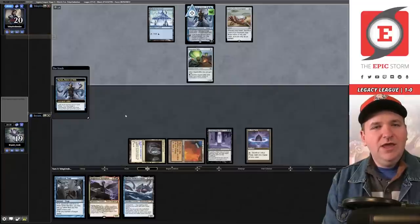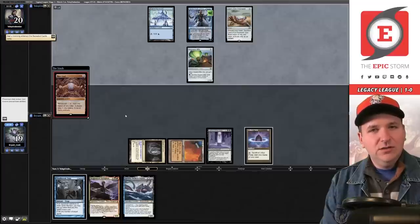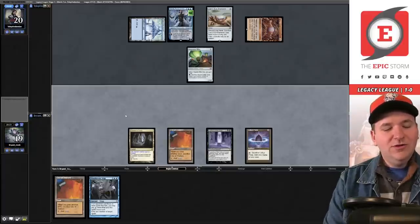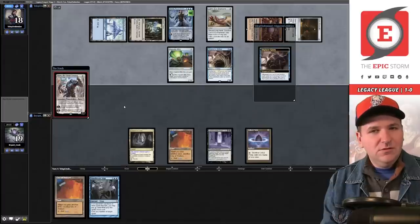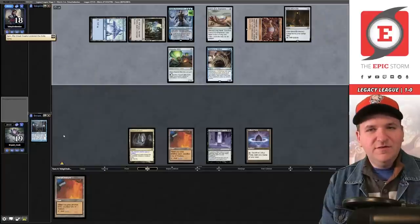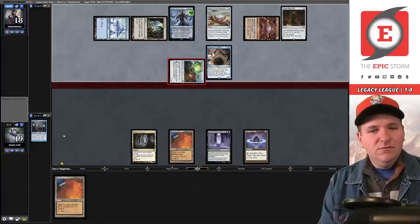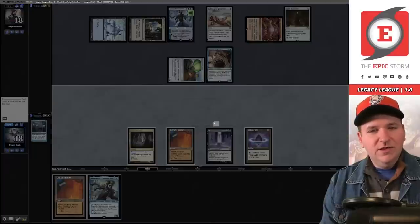Mox Opal — storm one, that's a bummer; I cannot Mind Break Trap this, that's only the second spell. Displacer Kitten — they can make infinite mana now. Karn, the Great Creator — we will Mind Break Trap this. They have infinite mana — what else can they do? They have an Echo, but they don't have a green to blow up the Leyline with Haywire Mite. They'll attack for one and we need to draw one of our four Gyrudas off the top. I'm not getting there — they're going to blow up our Leyline next turn.